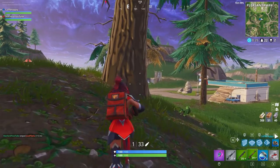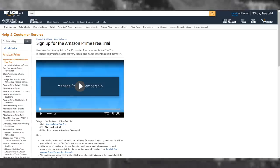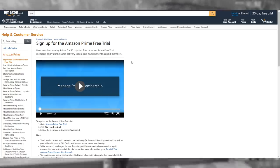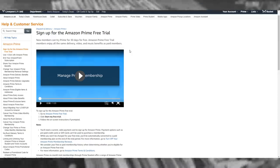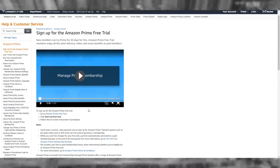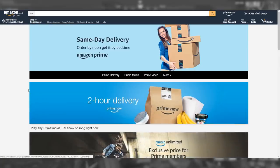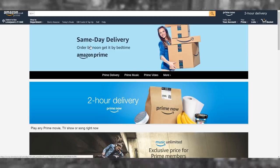First off, we're starting with the first link in the description, which is the amazon.co.uk website link. It's going to look like what you see on screen right now — it says 'Sign up for the Amazon Prime free trial' and 'New members can try Prime for 30 days absolutely free.' What you want to do is click the link that says 'Go to Amazon Prime free trial' and sign up with a brand new email address you haven't used before.